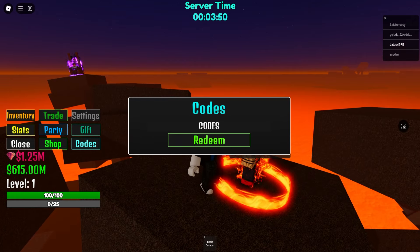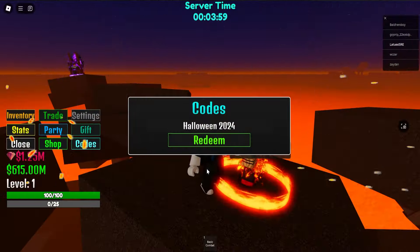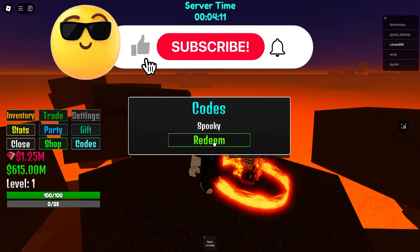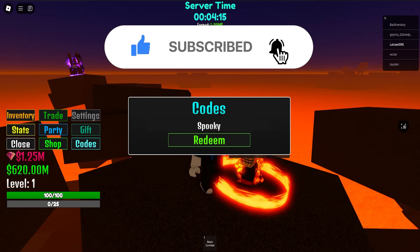Let me cover all the new codes in the game because there are a bunch of codes added. So the first code is Halloween 2024 — this will give you a bunch of rewards. Make sure to redeem code Halloween. The next code is gonna be Spooky. Let's see if Spooky is working. Redeemed 5 million and 1k diamonds — that's insane.